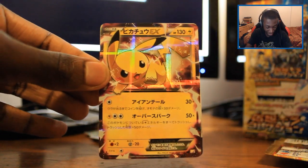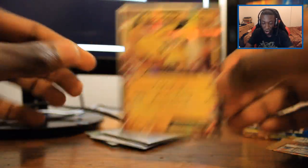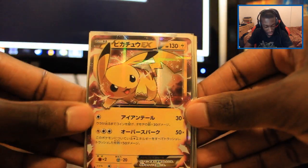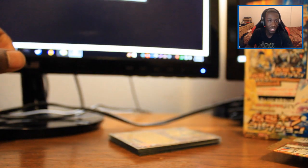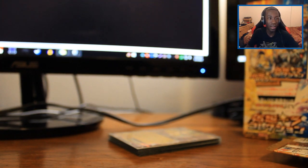Does Black Kyurem come in this set? That'd be kind of cool. We got a Meowth, Chespin, Braviary. Look at this Zekrom art - oh my gosh! That Zekrom art is absolutely ridiculous, and these aren't even EX cards. We need this in America, we really need this in America. Rufflet, Fenekin, Hippopotas. Oh, we got the Pikachu! We got the Pikachu EX! Oh my gosh, that's both EXs - we got both EXs! We got the Pikachu EX!